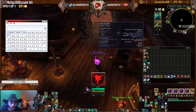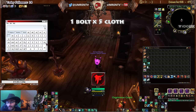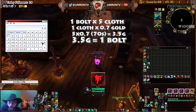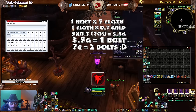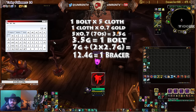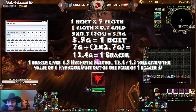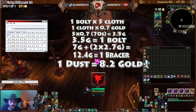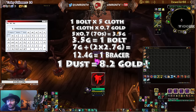So basically, one Bolt equals 5 Embersilk cloth. For example, you buy Embersilk cloth for 70 silver (0.70). One Bolt times two equals two Bolts, plus two Eternium threads at 270 each from the vendor. So one Bracer costs you 12.4 gold, and one Bracer gives you 1.5 Hypnotic dust on average. Divide 12.4 by 1.5 and you get 8.2 gold — meaning it costs you 8.2 gold to effectively create one Hypnotic dust.